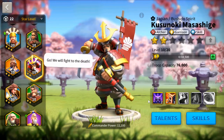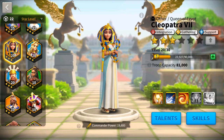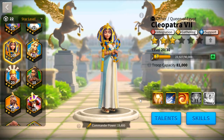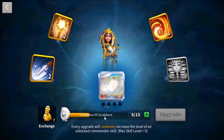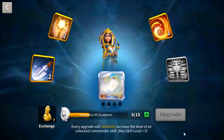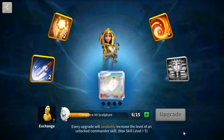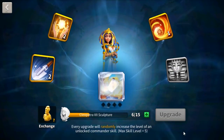For example, in one of my accounts I have a Cleopatra with a very good first ability as a support skill, but because I unlocked three stars on this commander at level 10, after five skill-ups I only managed to get her first ability to level 2, since sculptures for this commander are really hard to get. I'm stuck with her first ability that low, whereas I could have had it at level 5, which I would much prefer.